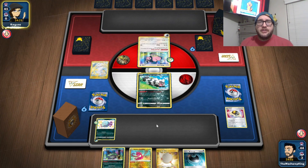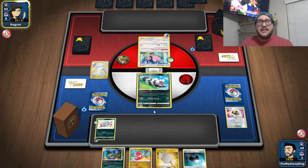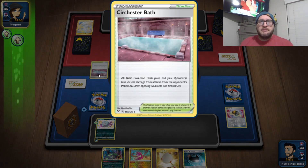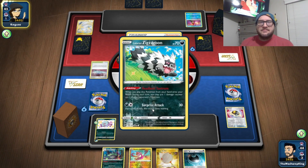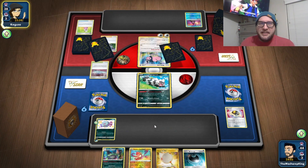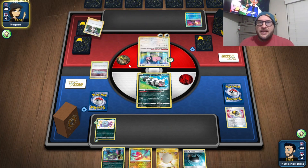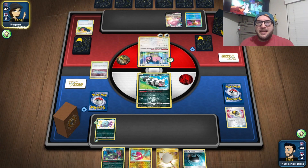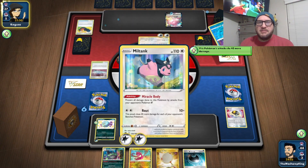I just realized we actually don't play any stadiums in this deck, so we are never using Radiant Eternatus and we cannot get the Grimmsnarls out. Oh well — they bumped their own stadium. They realize they need abilities. Is this a Blissey deck? I still think I want to say it's a Blissey deck — yeah, for sure.